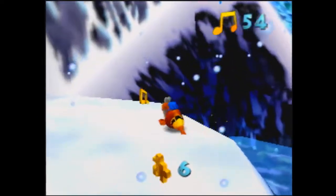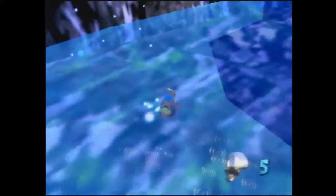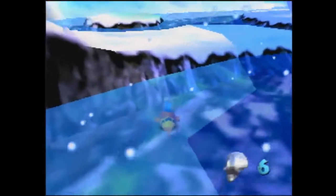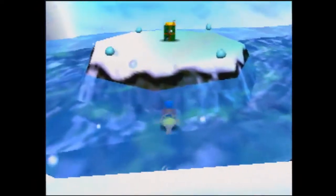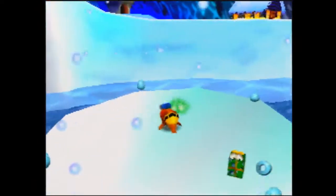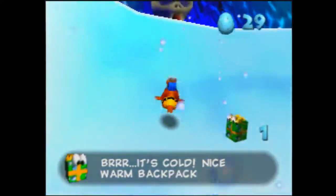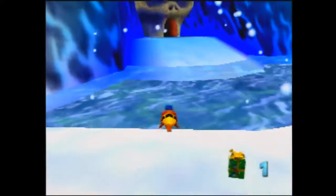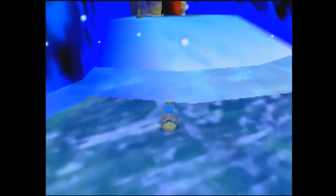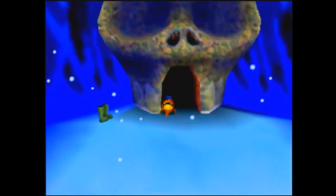Then you'll come down here to grab Wozza's jiggy, and whatever notes you didn't get during the race you want to pick those up. Jump down here to the Mumbo token, then make your way back over to Mumbo's hut. Make sure you pick up this present on the way — again, short hops whenever we're going uphill.